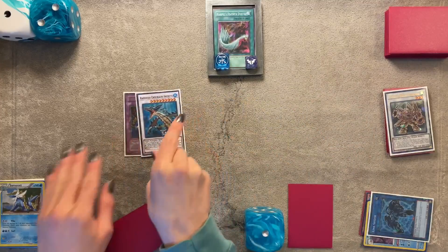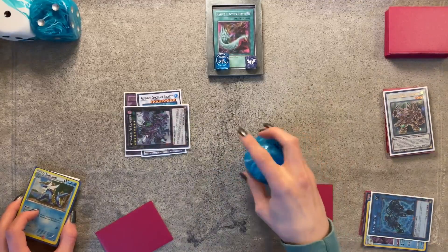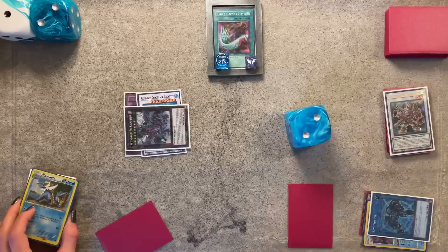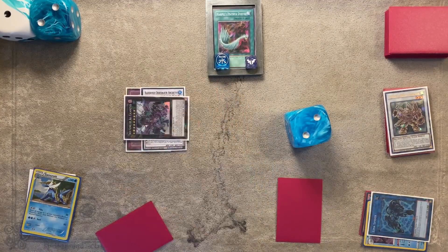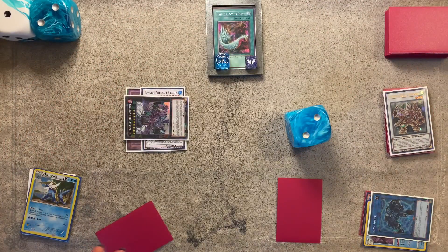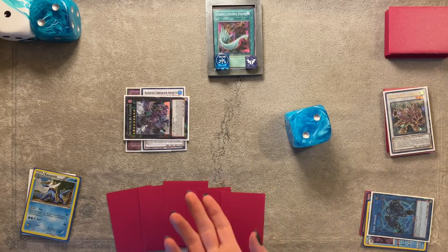Overlay and summon True King of All Calamities. Overall it's a three-card hand loop — the Minstrel card will return during the end phase, leaving the opponent with four cards in hand to deal with Calamities. Calamities is in defense mode, which means it can't be destroyed by Lightning Storm, and they can't use Evenly Matched to clear the board since there's only one monster. If you started with five cards, you used Diva and drew one card, ending with five cards in hand plus Calamities on board.